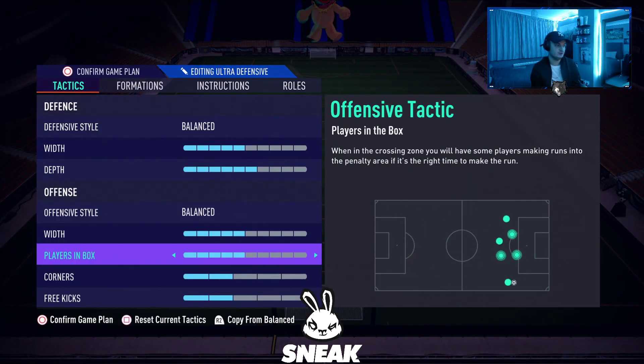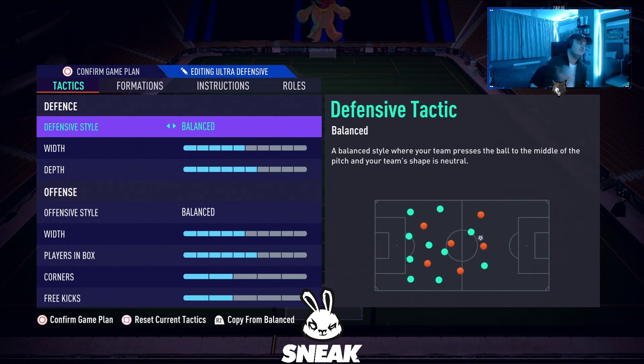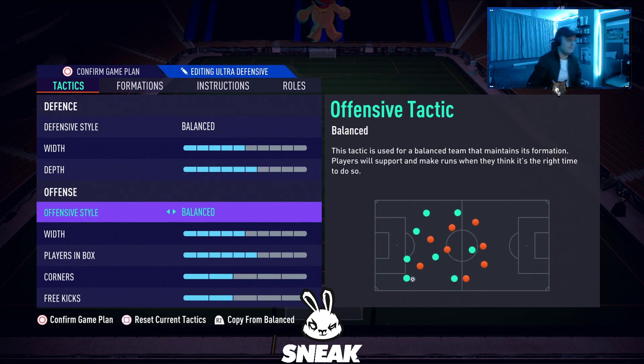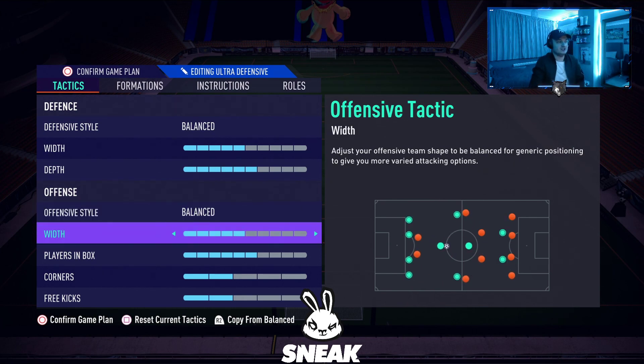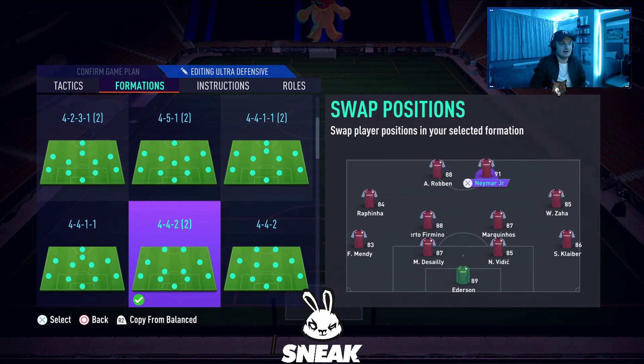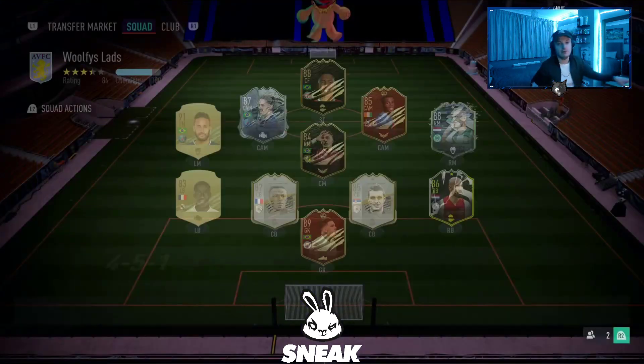Custom tactics for the 4-4-2 #2: balanced defensive style, 5 width, 6 depth. The reason for 6 depth is that this formation is quite defensive so I want my team to push further forward. If 6 depth is too much, lower it to 5. Offensive style balanced, 5 width, 6 players in the box, 2 corners and 2 free kicks. Team setup: Robben and Neymar up front, Rafinha left, Zaha right, Firmino left CDM, Marquinhos right CDM.